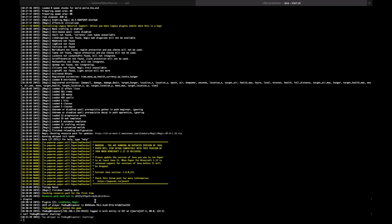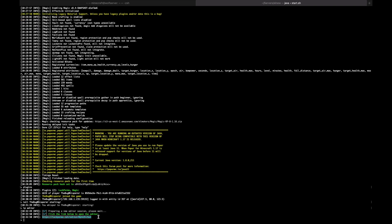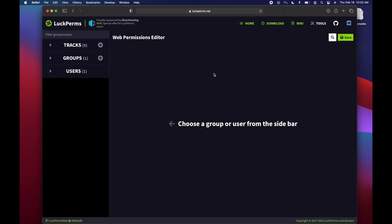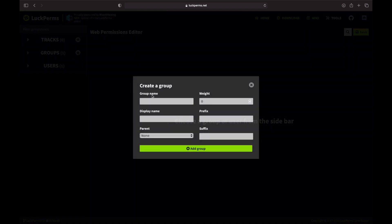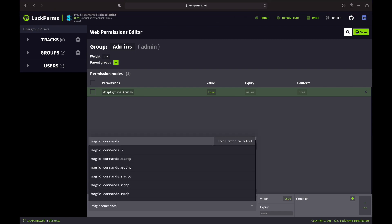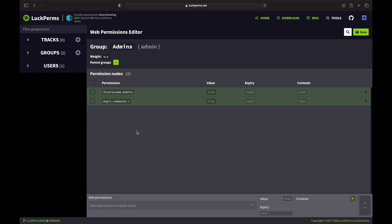I recommend LuckPerms. You can use whatever you want, but LuckPerms has this really cool editor that was actually the inspiration for Magic's editor. You can use this from the console — it gives you a nice editor for setting stuff up. If you want to peek over at my screen while I do this part, what we want to do first is set up an admin group. I'm just going to call it admin, and we have a new group. For Magic, the main permission you're going to want is magic.commands.star.